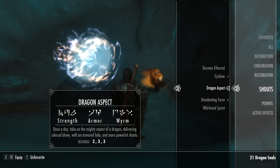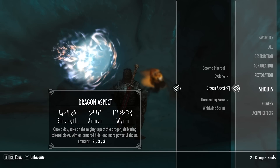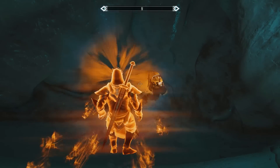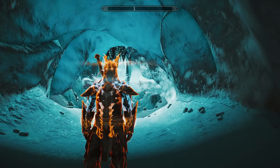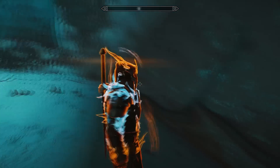We'll also be getting the Dragon Aspect shout. This gives you a 25% increase in power attack damage, a 125% increase in your armor rating, a 25% increase for fire and frost resistance, and a 20% decrease to your shout cooldown timer.